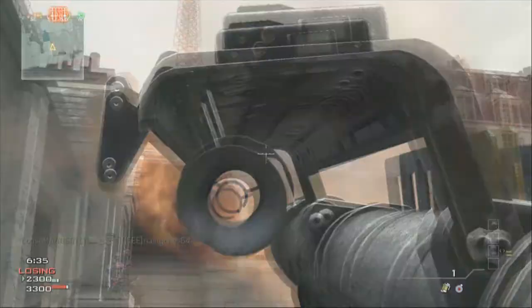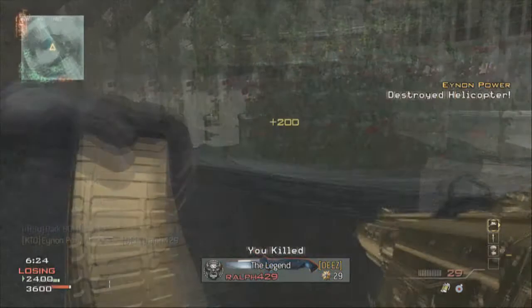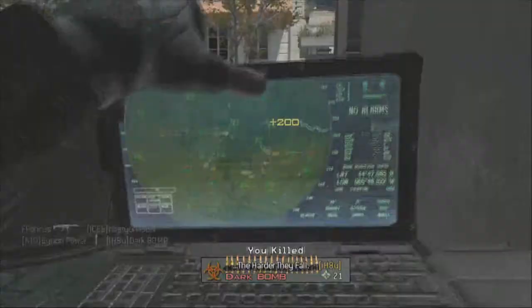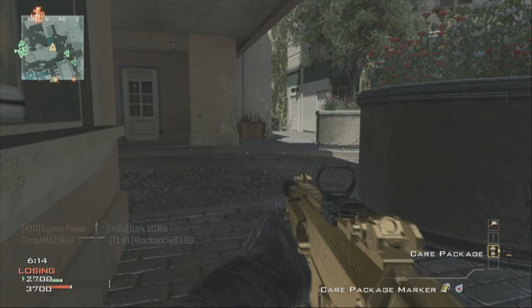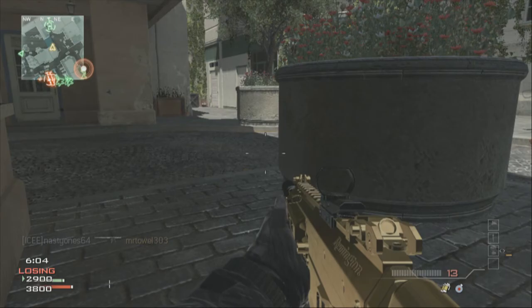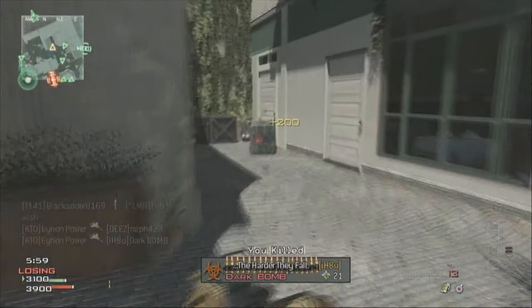UAV online. Airstrike waiting for your mark. Predator missile ready for launch. Friendly Predator missile inbound. Airstrike waiting — care package on the way. Care package ready. Counter UAV is up. Care package on the way. Friendly airstrike on the way. Friendly Predator missile inbound. Assault drone standing by. Friendly assault drone inbound.